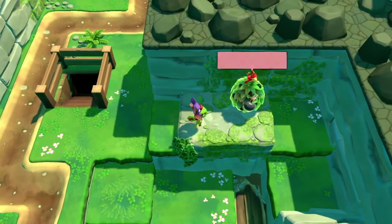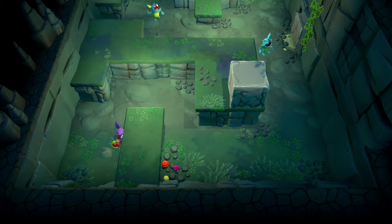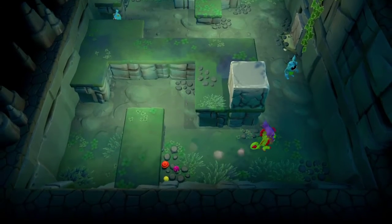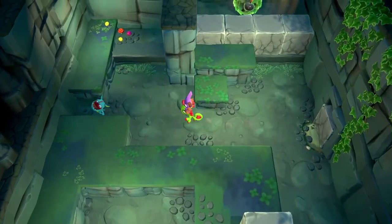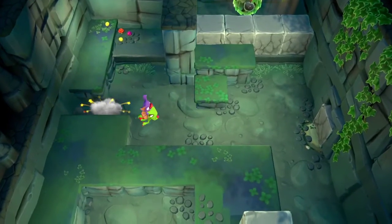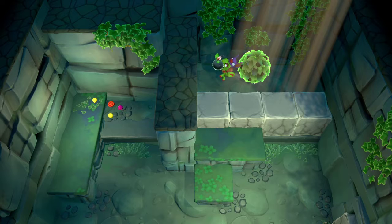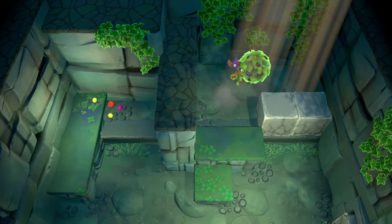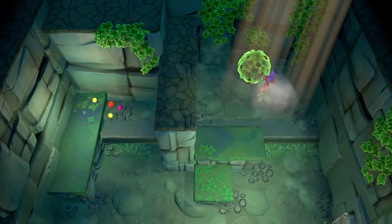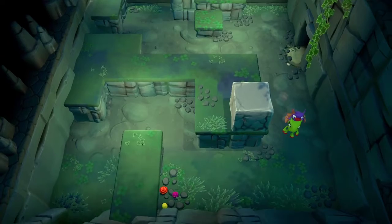Now we can jump right this way. I guess this is the next way — the only place I can think of. These guys look more normal. Yeah, these are what they look like in the first game. They do look more familiar now — because they have arms. Can you get the one up there? Up here? What would the point of that be, though?